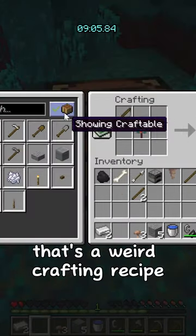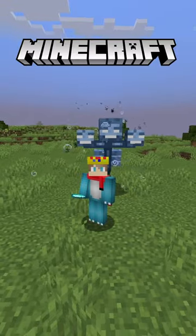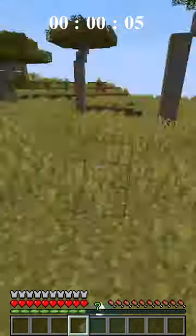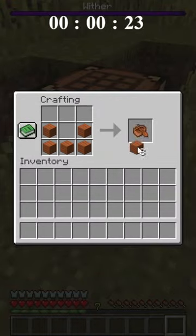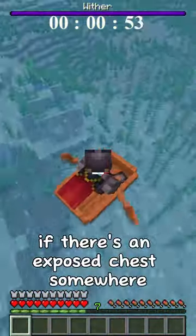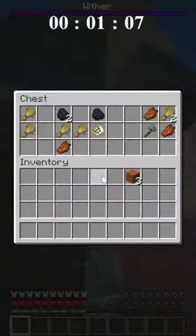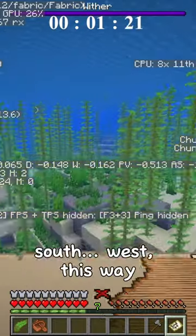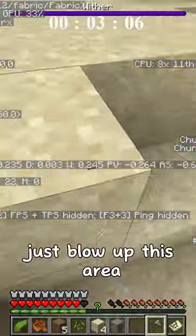Wait, what? That's a weird crafting recipe, what the heck. Done. Minecraft but a wither chases me. Okay, we're going, I need to get wood. Okay, he's coming after me now. There's an exposed chest somewhere, that's great - oh, there's an exposed chest there, okay. I need to go southwest this way. Just blow up this area.